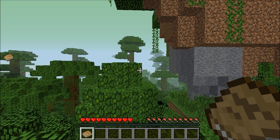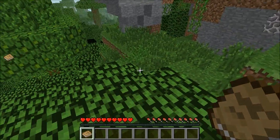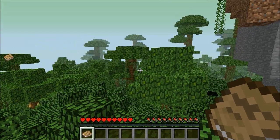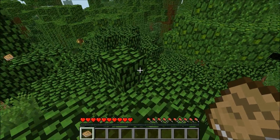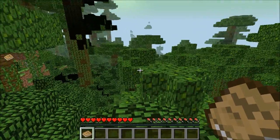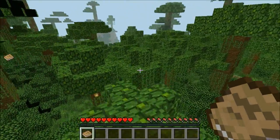We appear to be in a jungle. There's a flower, we got some trees. I think I'm in a tree. I have a book — 'Materials and You.' I'll look at this later. I think the first thing I need to do is go get some wood, go get some food, and make a shelter. Let's just look around here.